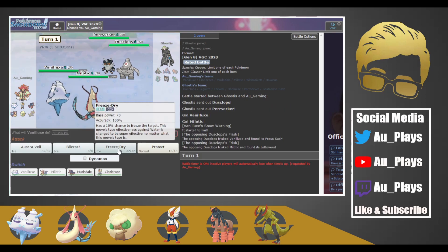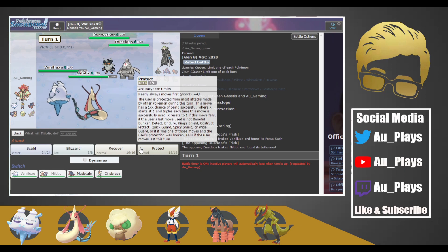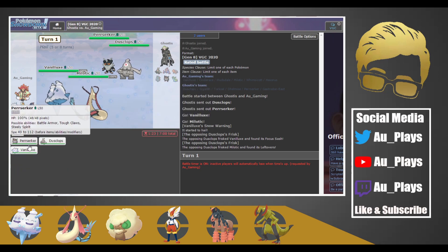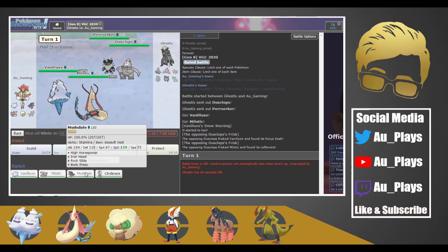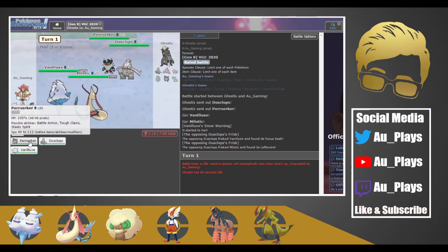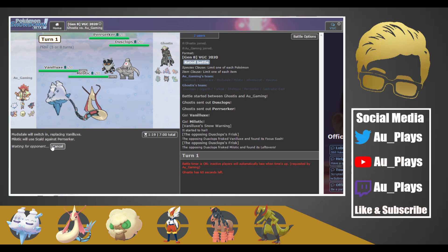They're probably going to Fake Out Vanillux — Perserker does get Fake Out — and then we're going to Scald Perserker. If they swap in Torkoal then we get a Scald off. Actually, here's the play: we're actually going to switch into Mudsdale to get a Stamina boost and Scald Perserker. That way we'll have plus one defense and then we can dynamax and Max Quake the Torkoal.